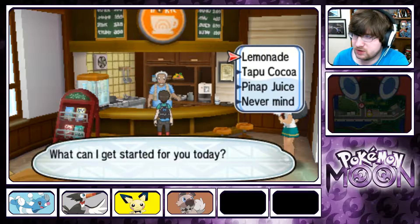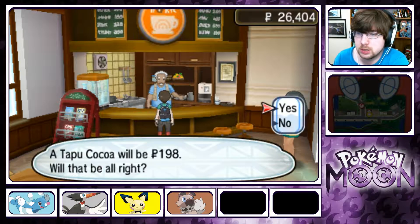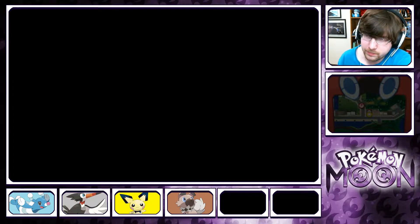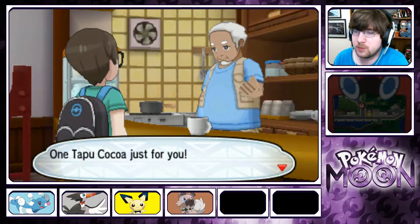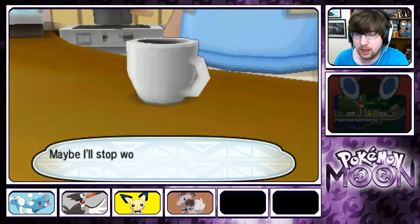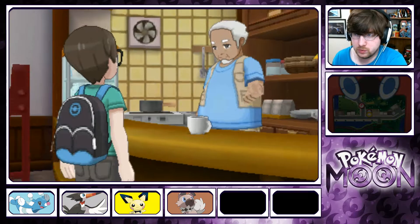As much as Rockruff is behind, we can go to Tapu Cocoa. That's actually hilarious. We're going with a Tapu Cocoa — this should have been on the previous island. One Tapu Cocoa just for you. Tapu Cocoa is so good it'll make you completely forget about counting calories. Maybe I'll stop worrying about my blood sugar level and have some too.